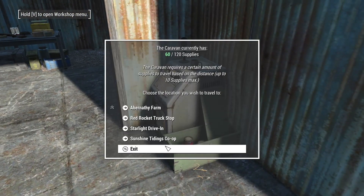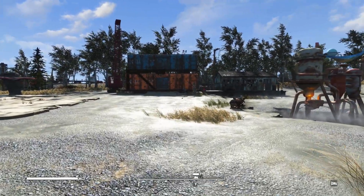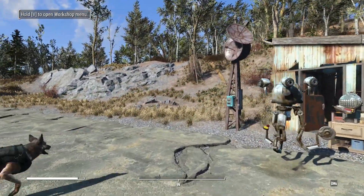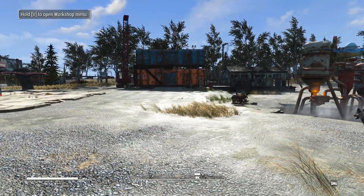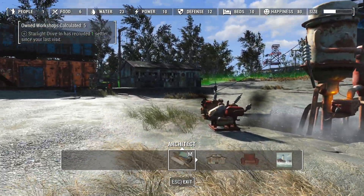I have fast travel between these locations. And then while we're away, I hope to say I only used two caravan supplies. Is there any chance anyone is going to turn up? Let's hope so. Food about 43, beds - okay. Next cycle - we've got a settler! We have attracted someone. One settler. We've got one settler.